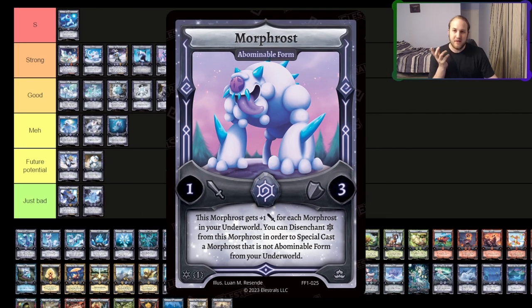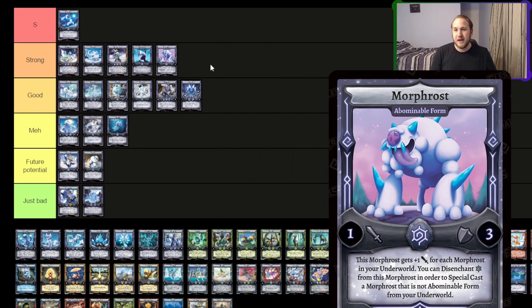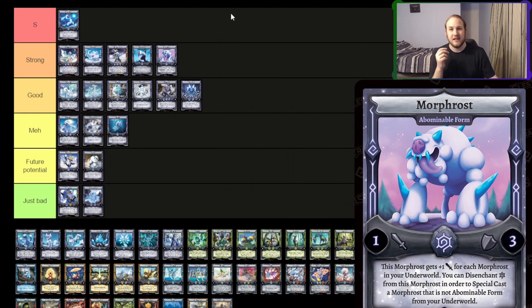Morphrost A-Bomb — the payoff. I think it's also really strong. It gets really, really powerful quickly. It can ramp up in power and it can special stuff from the Underworld that are also Morphrost. If we get more Morphrost in the future, it's only going to be better. I think it's really good and it is a payoff. It's really, really powerful.